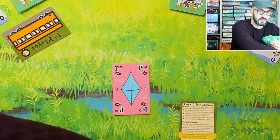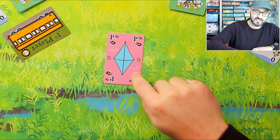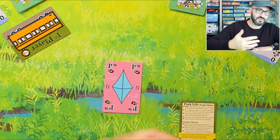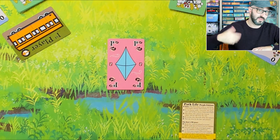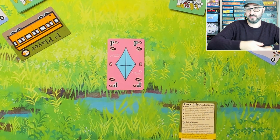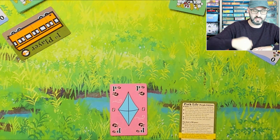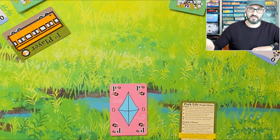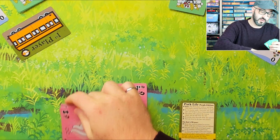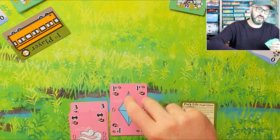These two cards get discarded and I keep mine, adding it to my tableau. Even though this card was worth zero a moment ago because I had no pink cards in my tableau, this card also happens to be a pink card. So when it gets added, it counts itself, and the value is now worth one point at the end of the game. If I'm able to get even more pink cards in my tableau, those will also increase the value of this card.